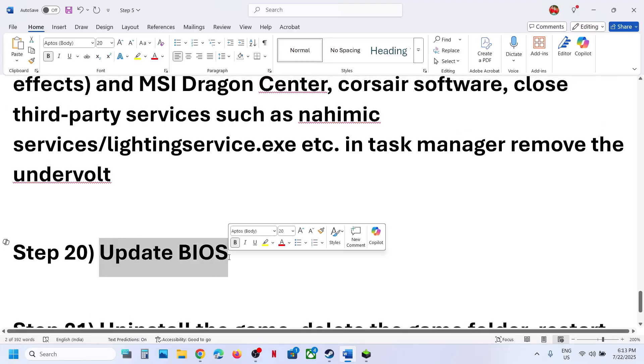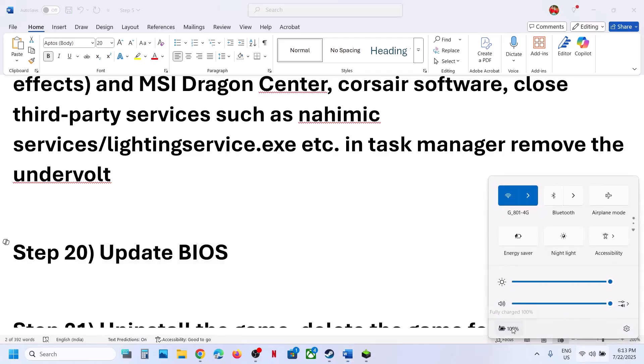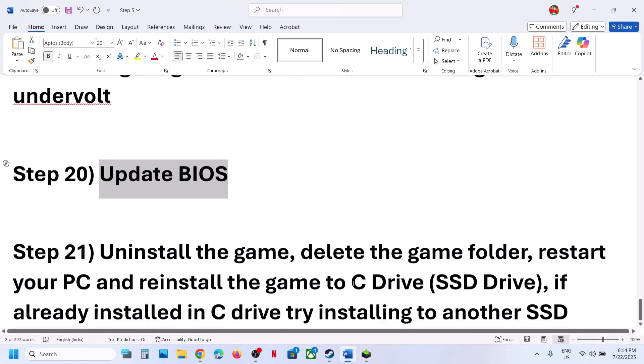The next step is to update the BIOS. Go to your system manufacturer's website, select your model number, and update the BIOS. For laptops, make sure the battery is above 10% and the AC adapter is connected during the update. After the BIOS update, launch the game.